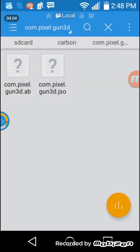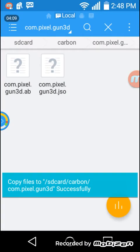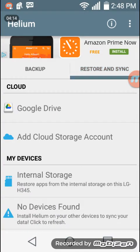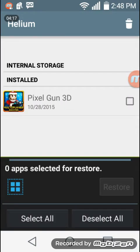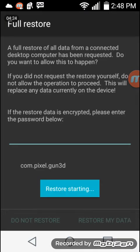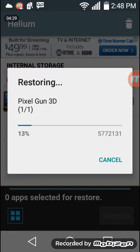You're gonna go back all the way to the main Carbon folder and paste them. It's gonna say overwrite — you do it two times because there are two files. Then you're gonna go home, go to Helium, then go to Restore and Sync, press Internal Storage so it recognizes it, press that, and then press Restore. There's gonna be a little progress bar — just wait. This is gonna take a while, especially if your device is slow.